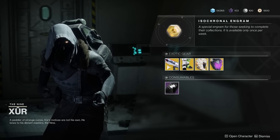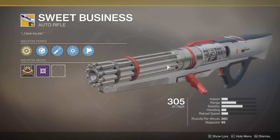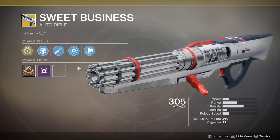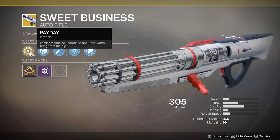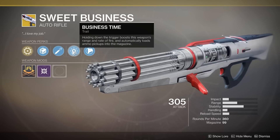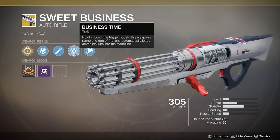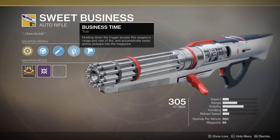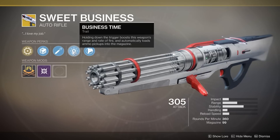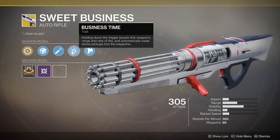First up we have the Sweet Business. This is an excellent auto rifle and I highly recommend picking it up if you don't have it already. The major perk is Payday — larger magazine and increased accuracy when firing from the hip. It has an exotic trait called Business Time: holding down the trigger boosts the weapon's range and rate of fire, and automatically loads ammo pickups into the magazine. Very useful, and with the rate of fire it is the Titan's best friend, especially with a rally barricade or the Actium War Rig. So definitely pick this up.